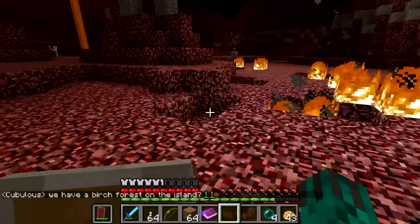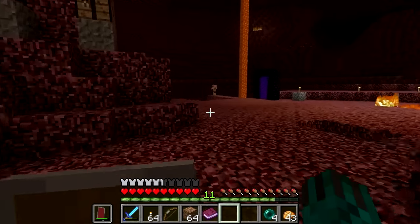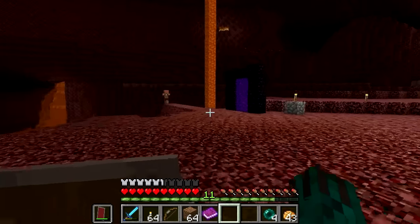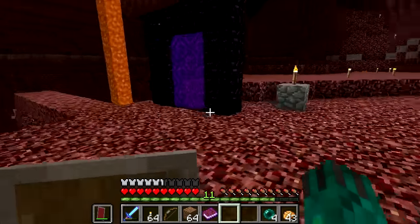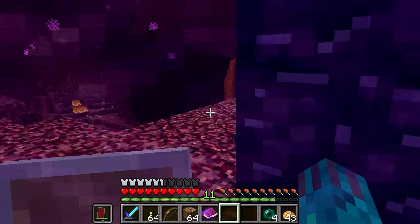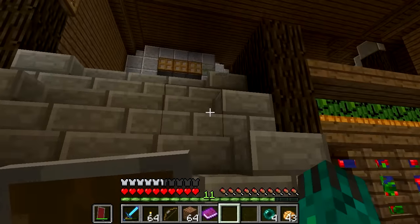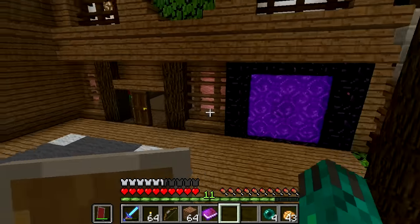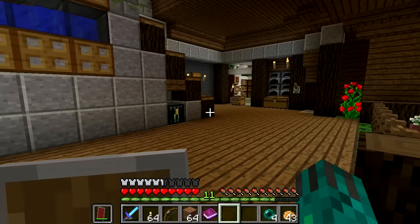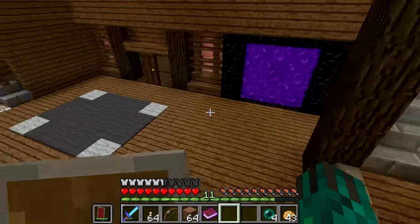Now you look at Cubulus's build — what is he doing? He is slapping down a gigantic eyesore of a castle, right next to me, mind you — right next to me — in this unnatural, man-made monstrosity of stone. That doesn't mesh with Garden Club mentalities whatsoever. What is he thinking?